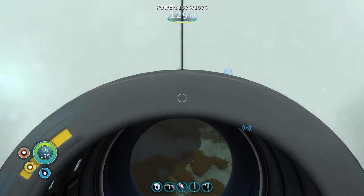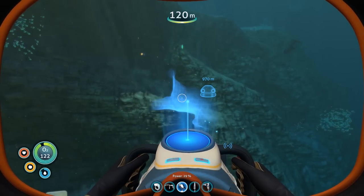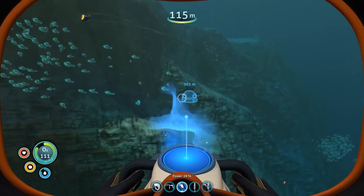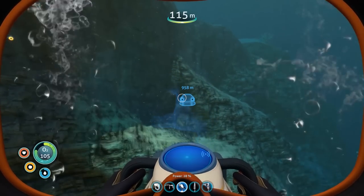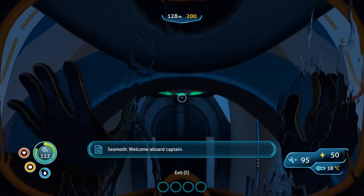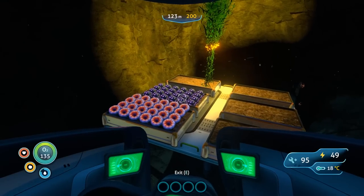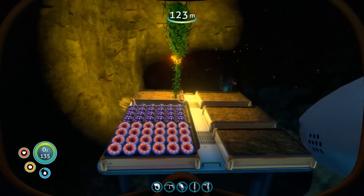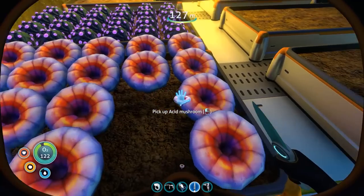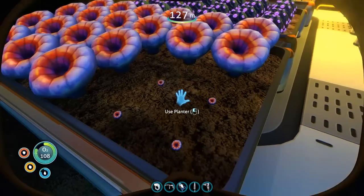Don't despair if you build a place and can't get every resource you want. For me, I wasn't able to build near the calm area, so I couldn't get acid mushrooms — and for battery building that's kind of important. You can remedy that by just gathering a couple and making your very own outdoor garden. You go up, cut them, and get four seeds. Plant those four seeds and voilà — replenishable resource.